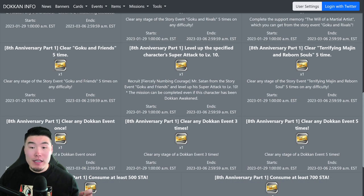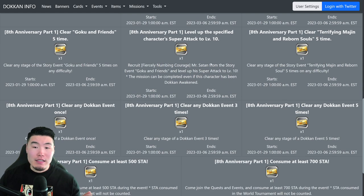You just gotta farm enough copies to level up Mr. Satan's super attack to level 10 and then you'll be able to get that mission completed. The next mission is to clear Terrifying Majin and Reborn Souls 5 times — clear the Terrifying Majin and Reborn Souls story event 5 times on any difficulty and you'll get that ticket.